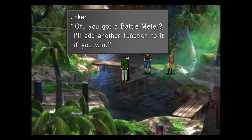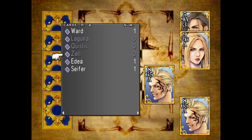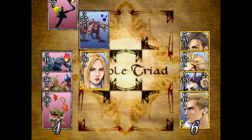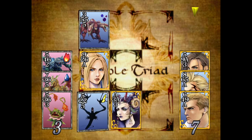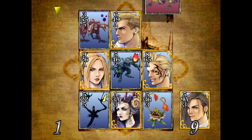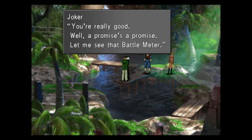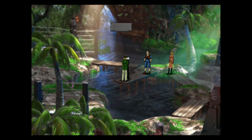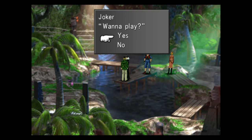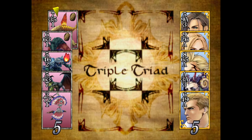'Oh, you got a battle meter. I'll add another function to it if you win. Want to play?' As I said earlier, this guy does have a very special card — he has the Leviathan card. Hopefully he uses it. Unfortunately, he didn't use it — I'm going to challenge him again until I win the card, because it is a very important card. We want as many special cards as possible. 'You're really good. Now you can view GF information with it.' So he upgraded our battle meter. We're going to play him again until he uses the Leviathan card. If it takes too long, I'm probably going to edit it out.